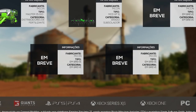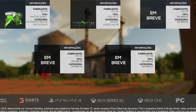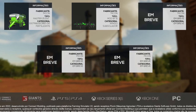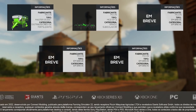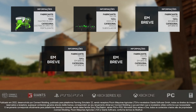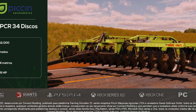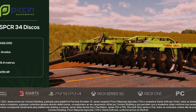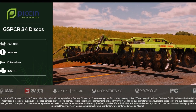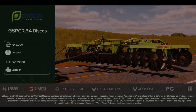Then we have some news from Kinect Modding. On June 11th they will be coming out with another new pack — remember this is the same creators that made the Jan Pack. This new one is the Pecan Catalog. We've already heard about the Master 1500 and the ModBT11. They've now announced their third out of five: the GSPCR34 Discos plow. It is $42,000, has a 6.4 working meter width, and requires 476 horsepower. It comes out June 11th.